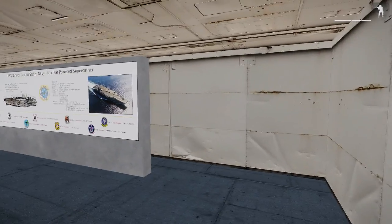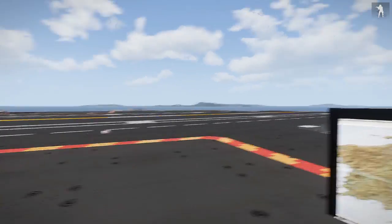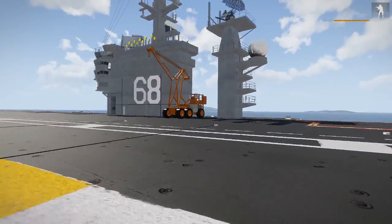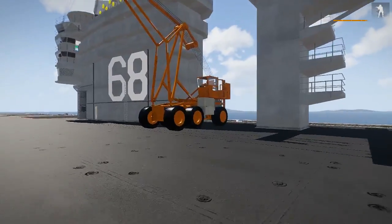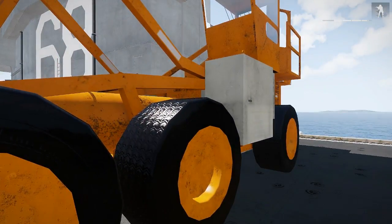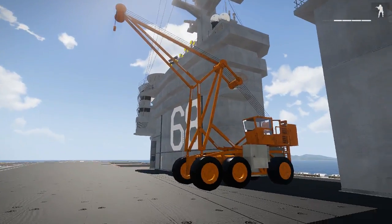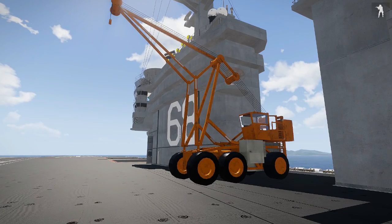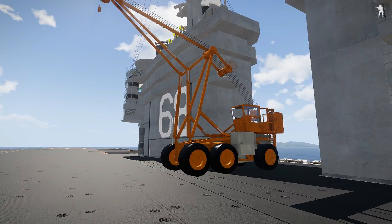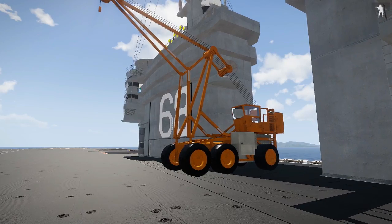I almost forgot — we have this beautiful Tilly crane aboard, thanks to Megadeth. It's a static object right now, time didn't permit to make it drivable, but it can remove wrecks in the vicinity of the aircraft carrier. It's quite an impressive piece of machinery. Unfortunately it has no shadow LOD right now as that gave us some problems, so if you're an expert in shadow LODs, please contact us — we need your help.